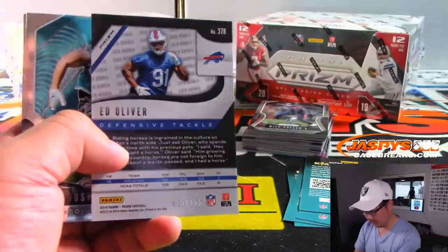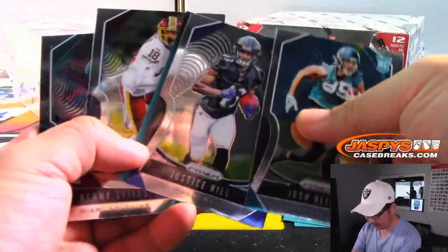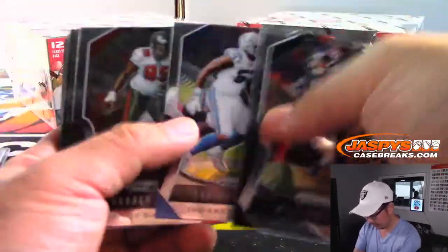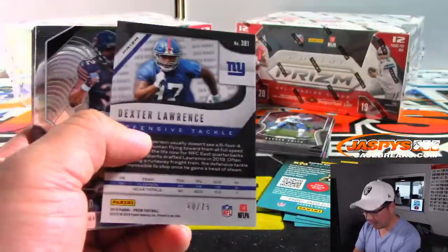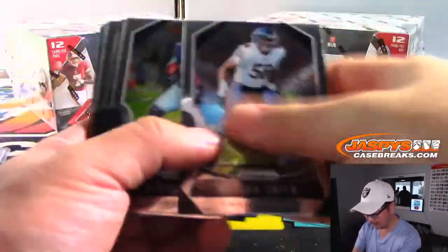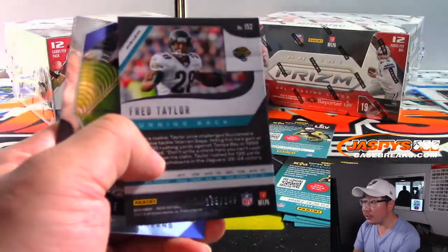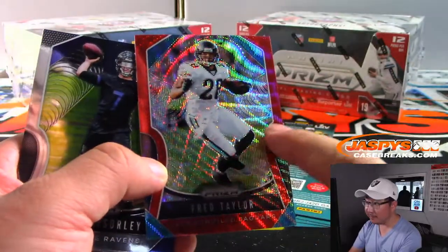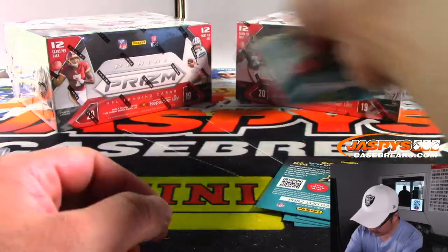Ed Oliver to 199, Bills, AFC East. There's Dexter Lawrence to 75. Fred Taylor to 140 — I feel like Fred Taylor could have been one of the greats if those knees weren't an issue for him. All right, box two.